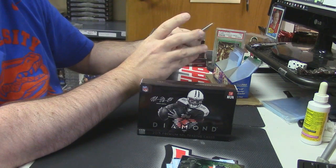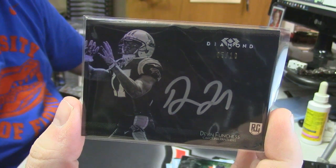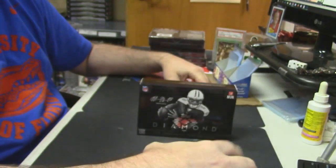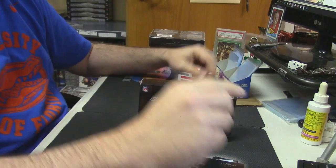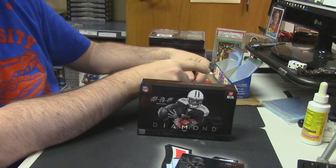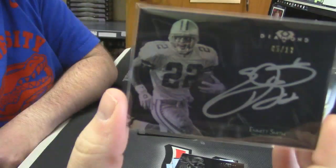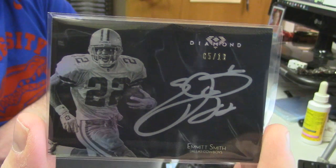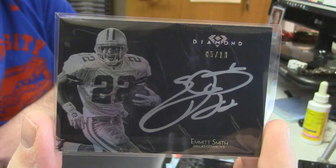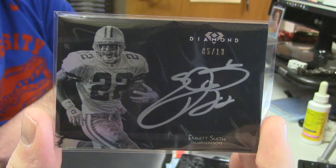How about a five out of ten silver rookie auto for Devin Funchess? Something that's nice. How about this bonus auto — bonus card, four cards in the box — what, what? Five out of ten Emmett Smith. That's a good card. Bonus auto action of supreme quality.